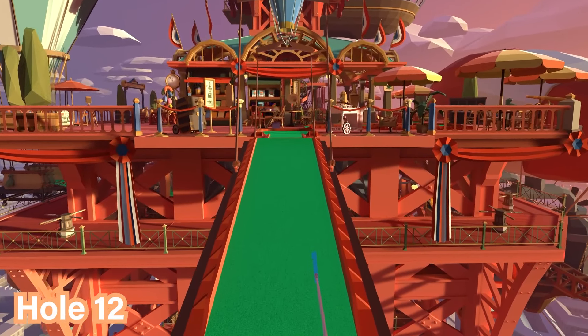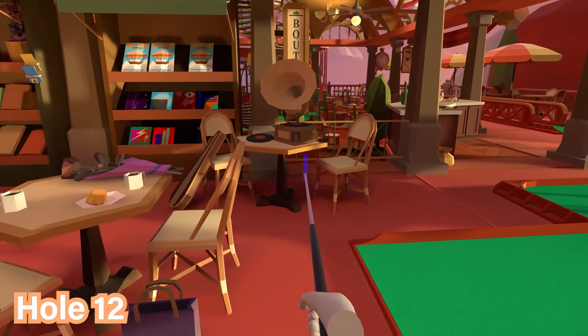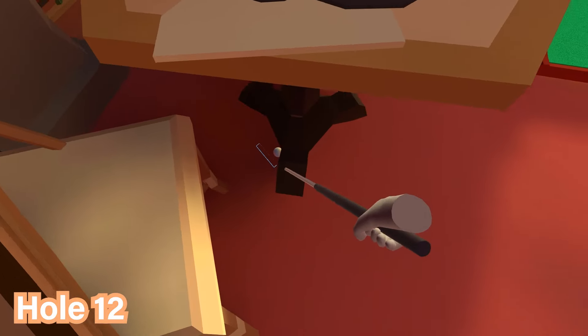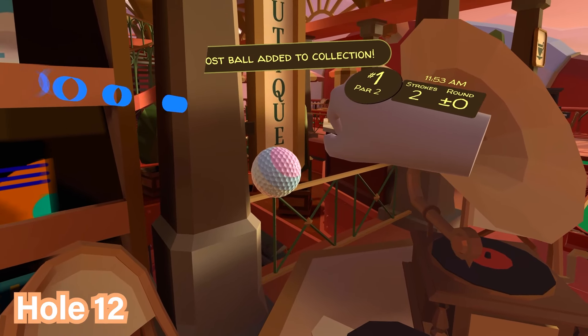For hole number twelve, run across the bridge over where the hole is and you'll see there's an instrument on the table — a gramophone thing with vinyl discs. Look at the legs or feet of the table and you'll see the ball is there by the feet of the table.